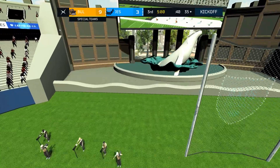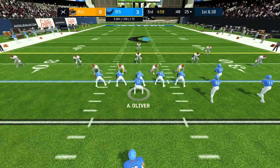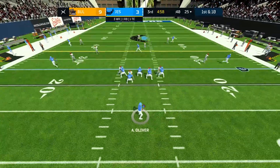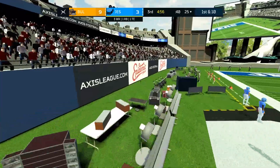Out of the back of the end zone again — oh dearie me. Oliver is about to take the snap, so here we go — flings it, no. That's first down and incomplete. There appear to be some exercise bikes at the side of the field there. Why? Don't know.